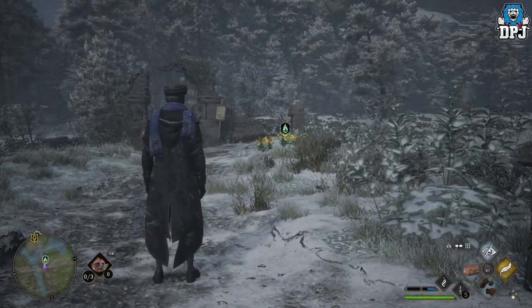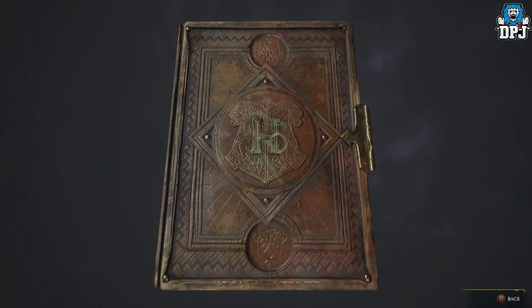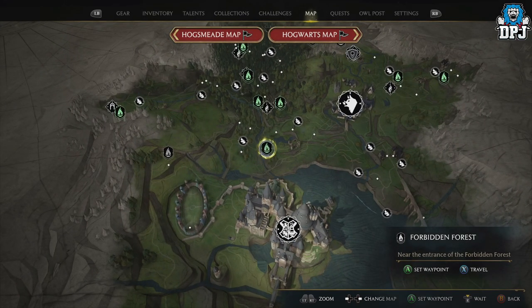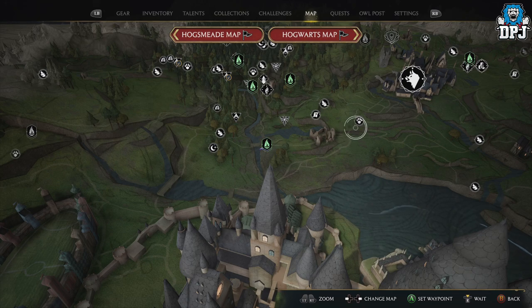So here's how it works — it's quite simple. Make sure you have your Nab-sack applied to your spell diamond, as you can see mine is right there. Come to this floo flame on the map and we're going to capture these little magical beasts. You want to come to the Puffskein Den — there are about eight here and you can capture them in seconds.